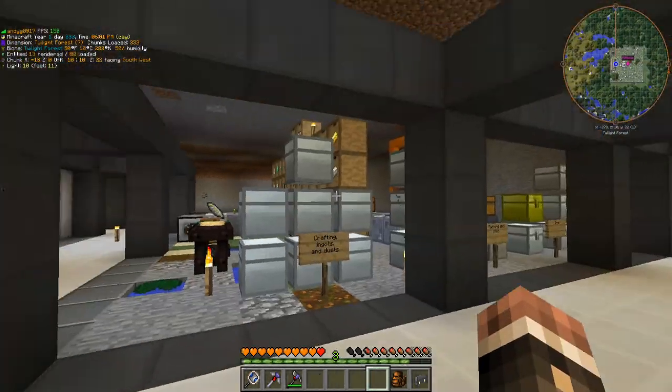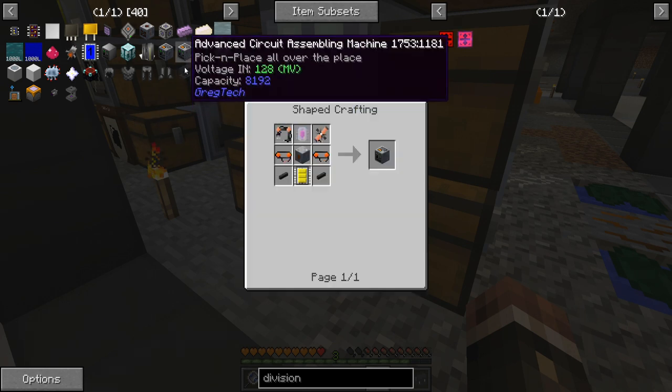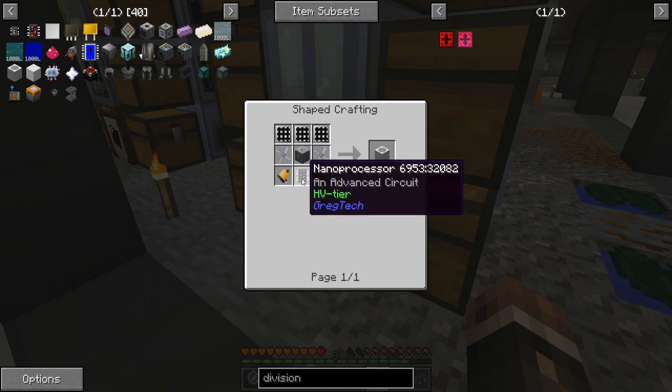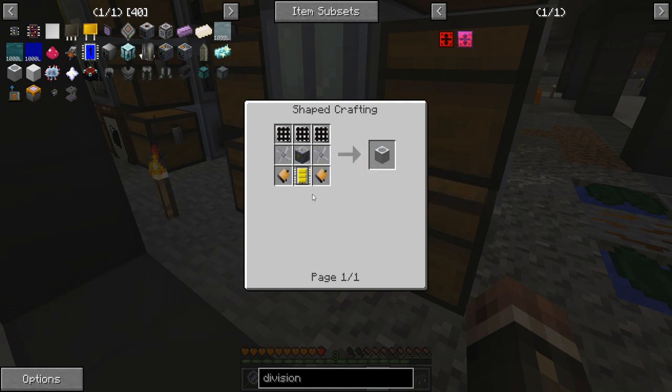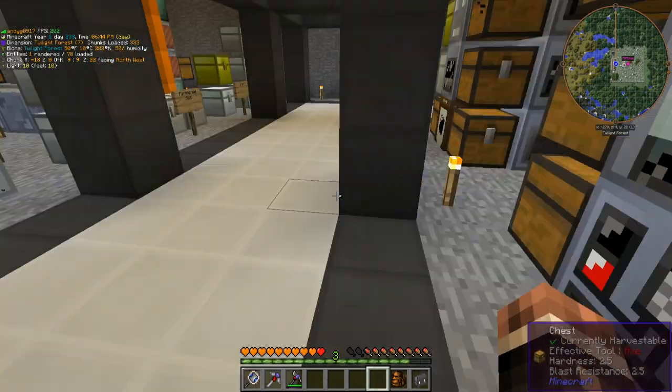First things first — since I've done the batch crafting for those, I also ended up making a couple of these HV tier circuits, which are going to go into the first important things. That's going to be an MV circuit assembler, because that requires HV tier stuff, as well as an implosion compressor. I'm going to need one more, so let me gather up the stuff to make one more HV circuit, and we also need to make this clean room multi-block.